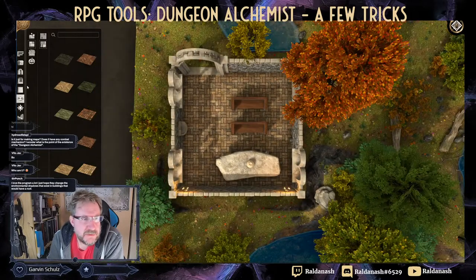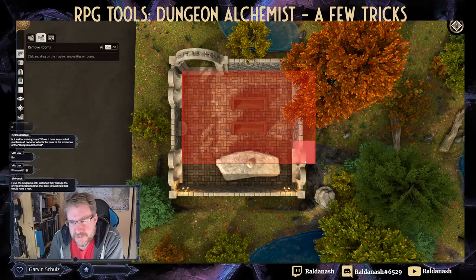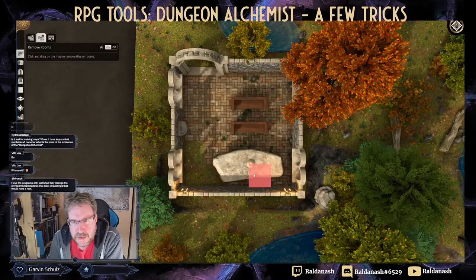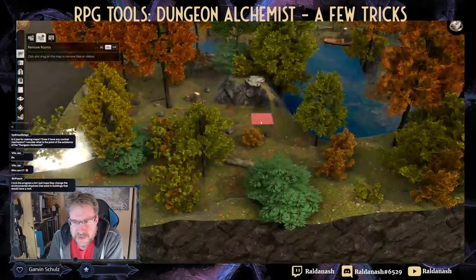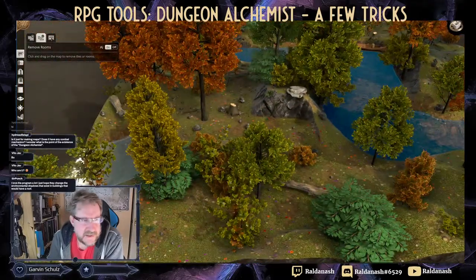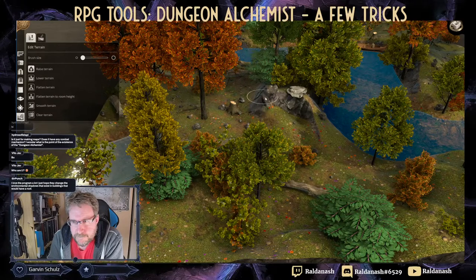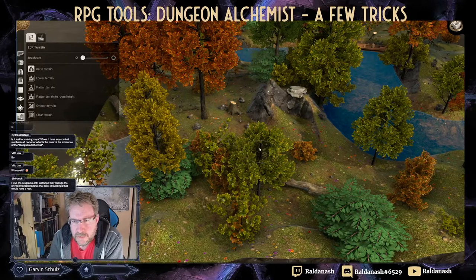Deleting the chapel: I paint over the room and click the bin - it's replaced with flattened landscape. Then I can ruffle the terrain back up with the terrain tools and it blends in as a rocky outcrop.